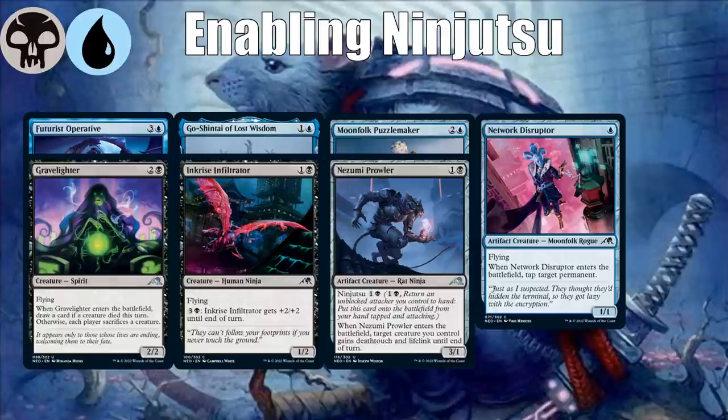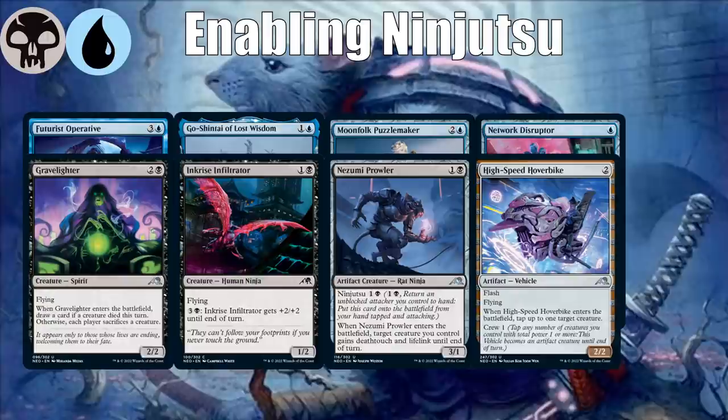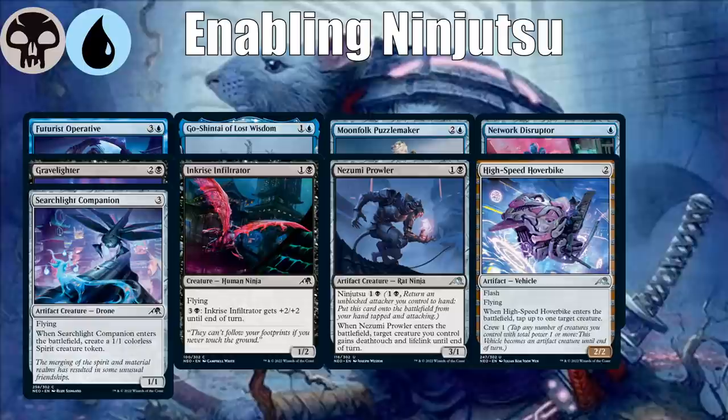High Speed Hoverbike is a good vehicle generally, but particularly good here because, like Network Disruptor, it has an ETB ability, it's cheap, evasive, and not hard to crew. Searchlight Companion is a nice colorless card you'll play in a lot of decks — another cheap flyer with an ETB ability that keeps making Spirit tokens, which is pretty sweet.